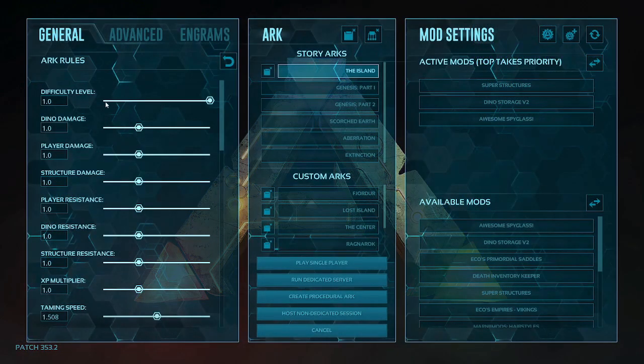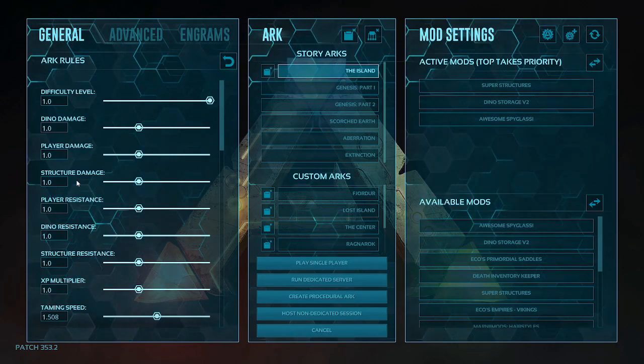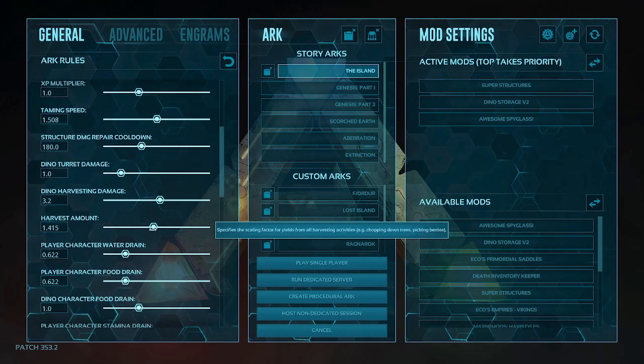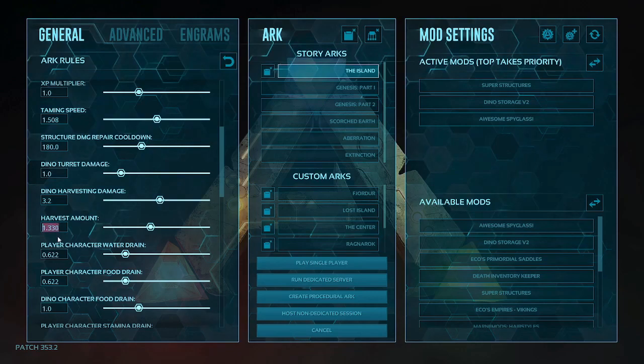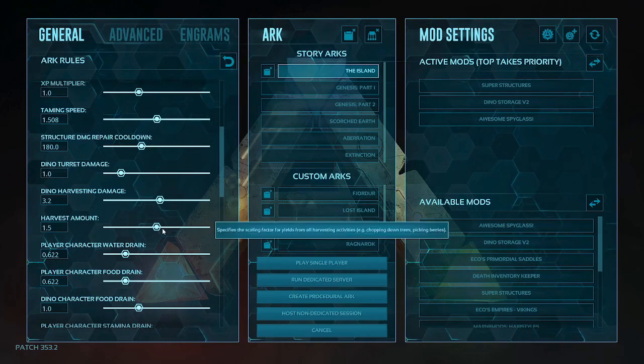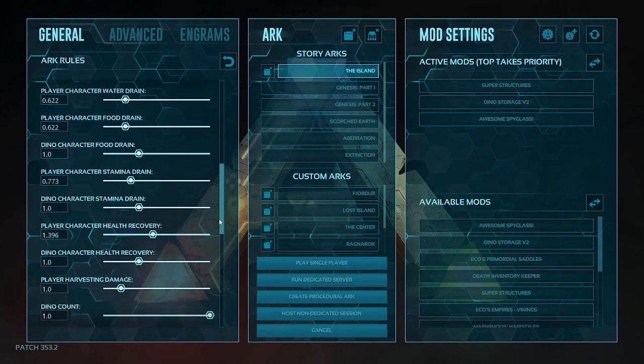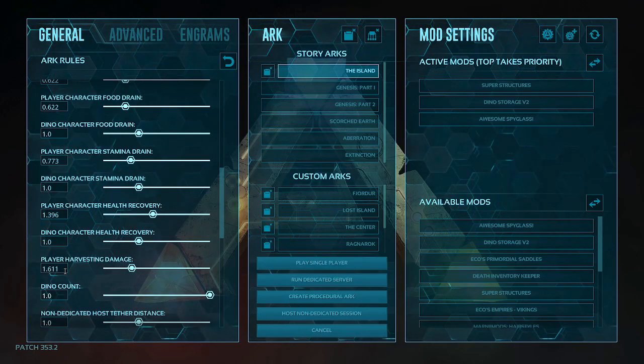This time we're going to up the settings a little bit. In the general tab, scroll down to the harvest amount and bump that up. You can use a slider or type it in — we're going to type in 1.5. Then scroll down to player harvest damage and set that to 1.5 as well.